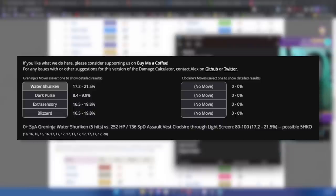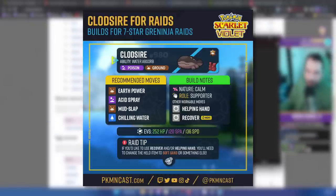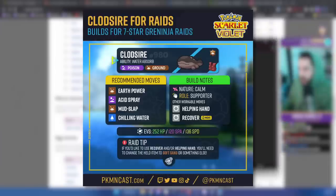Some builds suggest the Ability Shield on Clodsire so Water Absorb doesn't get turned off. But based on the Clodsire I built here with the Assault Vest, you're going to get more mileage from the Assault Vest — it protects you against Extra Sensory, Dark Pulse, and whatever other special move Greninja might have. The Ability Shield only protects you for that one turn where Greninja turns off your ability. With my exact build, if Water Shuriken hits Clodsire five times, it's only going to do about 30% damage. The Assault Vest is significantly better, and a quick damage check proves that.